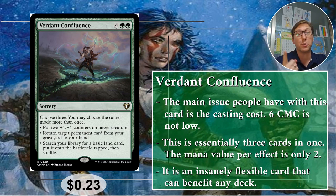Put two plus one plus one counters on target creature — so you can put up to six plus one plus ones on a creature, crazy. Return target permanent card from your graveyard to your hand — not instant, not sorcery, any permanent: creature, planeswalker, enchantment, artifact, back to hand, no problem. Search your library for a basic land card, put it onto the battlefield tapped, then shuffle. You could do three basic lands — that's ramp. Two mana per basic land ramp is not bad, especially with a multicolored deck. This is going to set you up with all your mana fixing done. If you have a three-color deck, this is all three colors you can go get right there. 23 cents only.